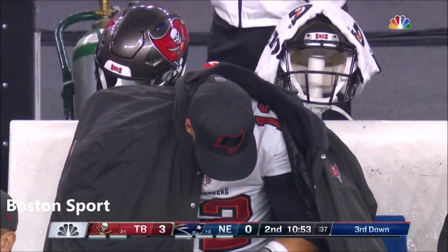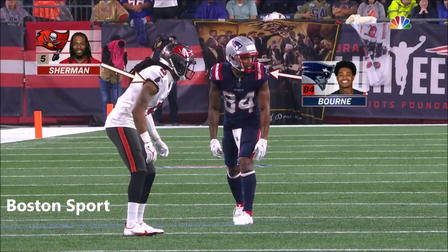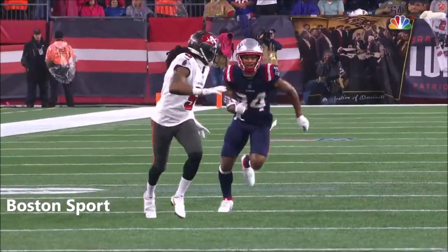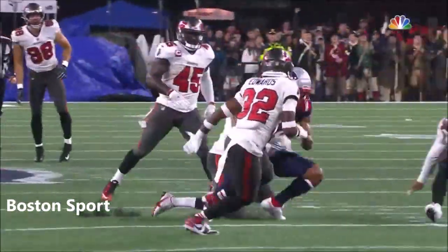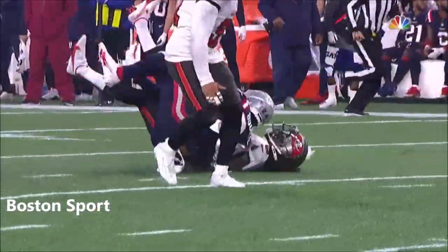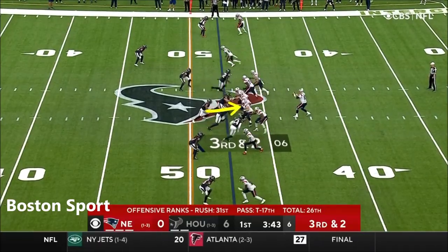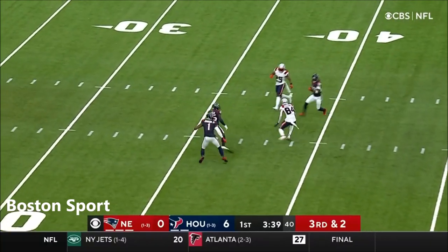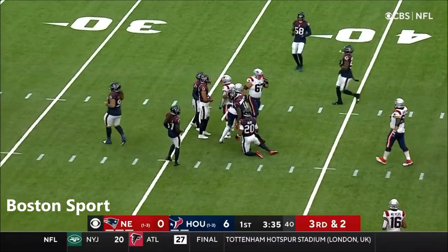They're leaving Richard Sherman in some off coverage, which he plays probably better than anybody — the old Seattle cover-three. And the one route you can get against this sometimes is the dig. A lot of times in Seattle, he wouldn't even be responsible for the dig portion of that route because of the way that defense is structured. Over the middle, caught by Bourne for a first down. Bourne cuts back and still on his feet to the 37-yard line.